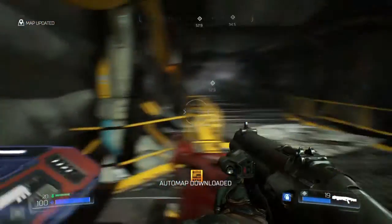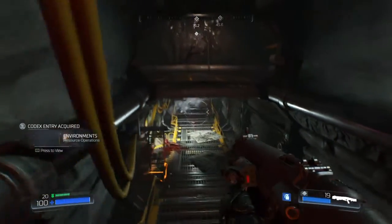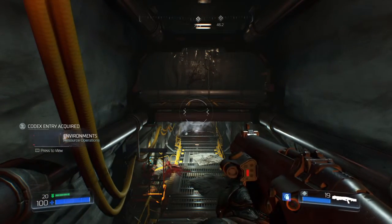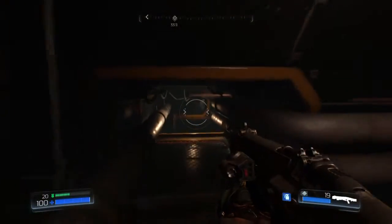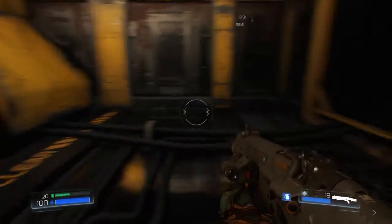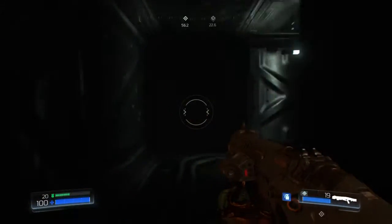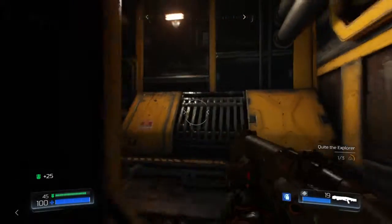Now we activate this. This is what is known as an auto map station. We'll find those on every map. And now the message will repeat over and over. There goes one of these secrets - I don't think there's any more in here.